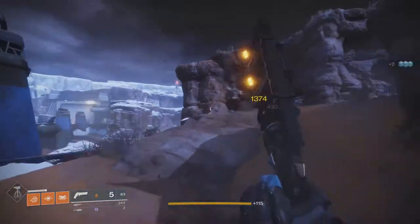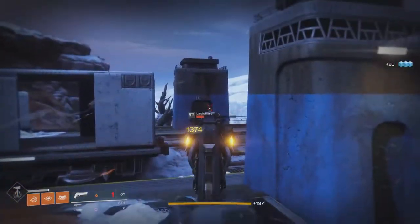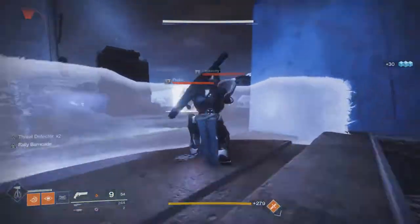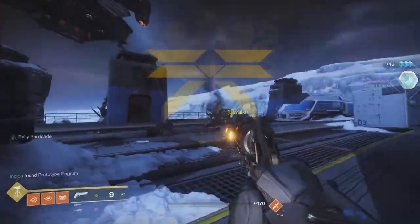For the Cabal, you want to head to the Glacial Drift and rotate between these two spawns I'm showing currently. The Cabal on both these spawns just keeps constantly respawning — those ships are constantly dropping down.